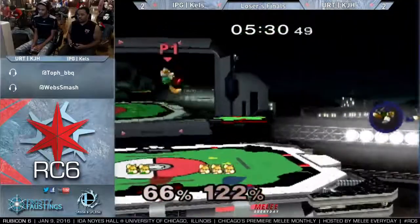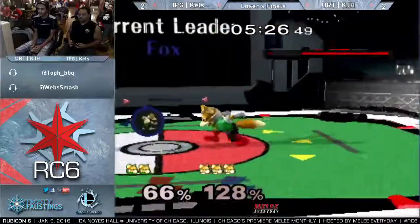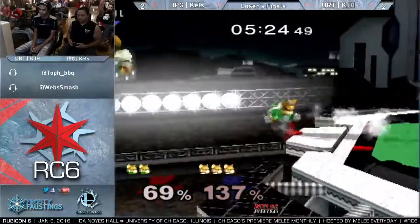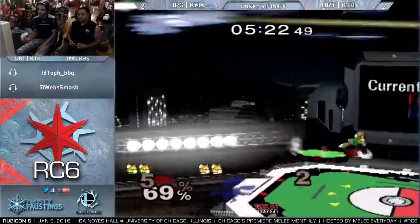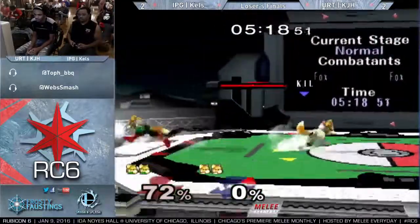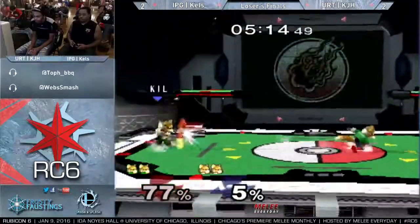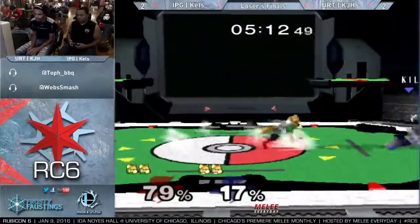But right now, Kalindi is doing that super stationary defensive stuff and Kels is really struggling to get in on him — it's almost Sheik-esque, just throwing out a wall of normals. Kels just goes for it, finally gets the shine stall back air. Kels just wants one knockdown, one grab. There's the knockdown.